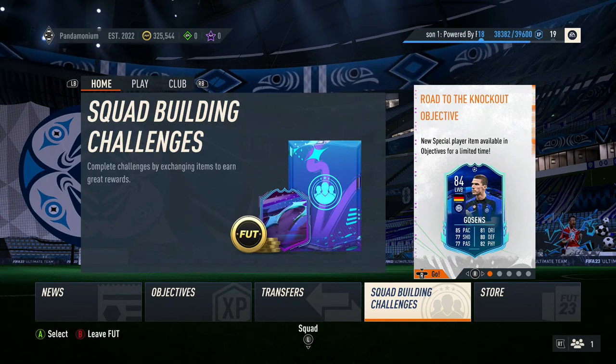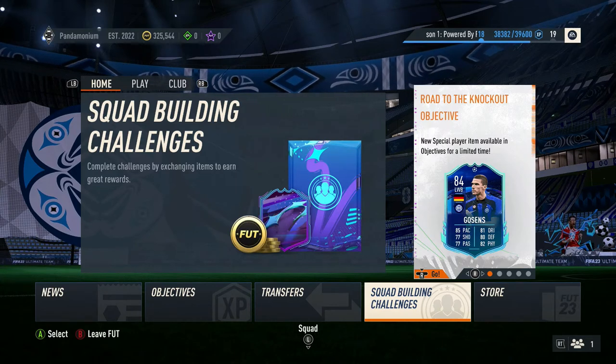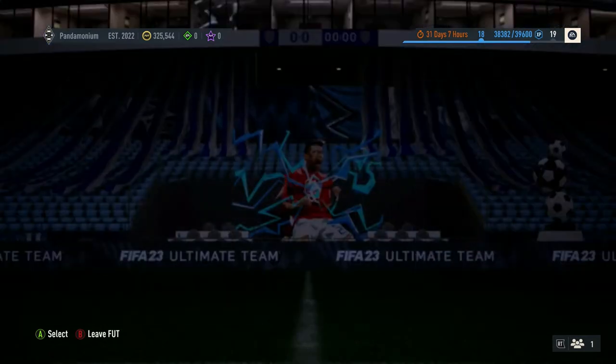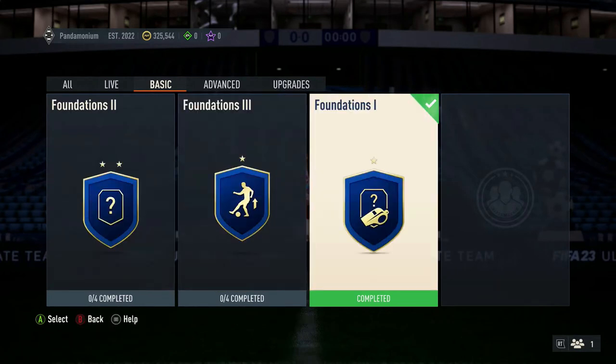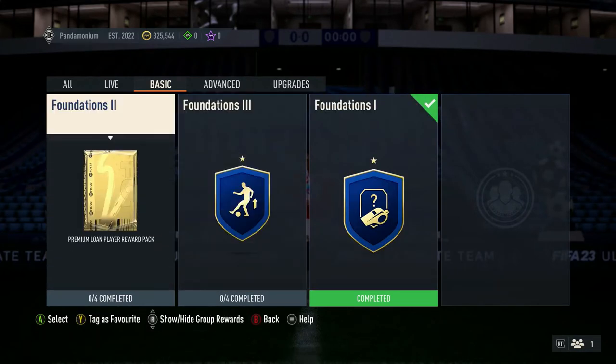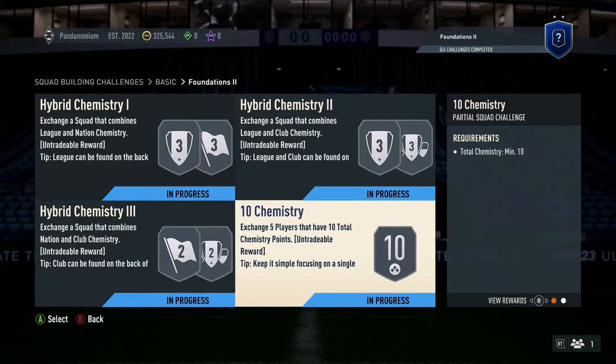What is up guys, back with another video on the channel. Today we will be looking at the Foundations 2 SBC. You have to complete Foundations 1 to get to the other SBCs including Foundations 2, but this will give you a better idea on how to get 10 points for your players. It is a much more advanced look at the new chem system for FIFA 23. We will be taking a look at three different hybrids plus a chem challenge.